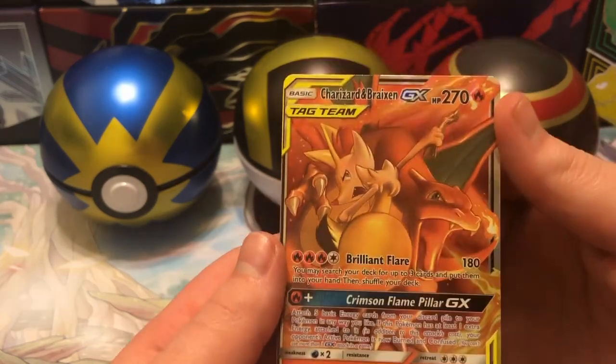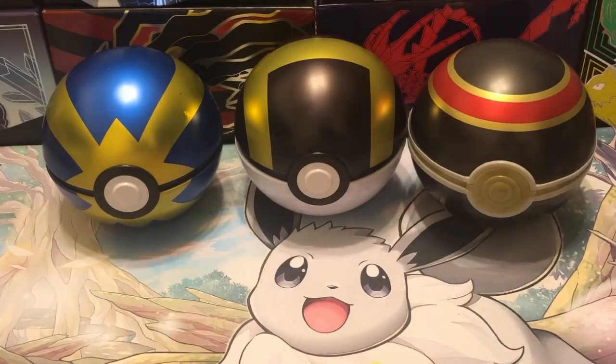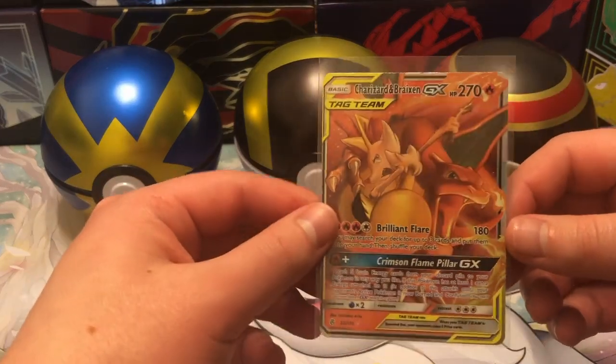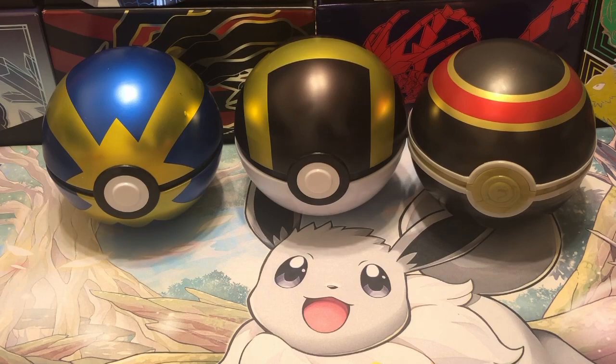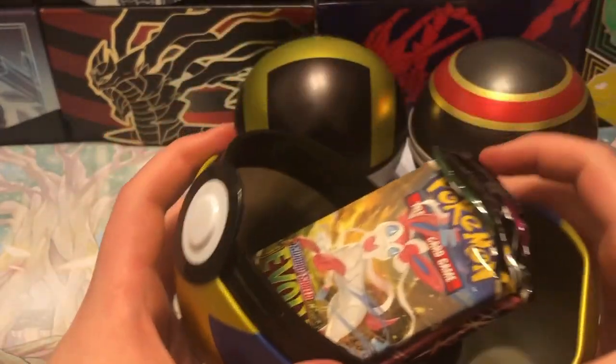Charizard and Braixen tag team - look at that GX, look at that! That is a cool looking card. Got some serious firepower going on there. That looks really nice. I'll go ahead and get this sleeved up real quick - just give me one moment. Look at that, it's absolutely beautiful.